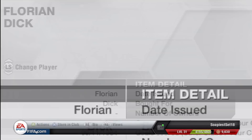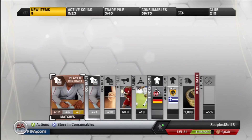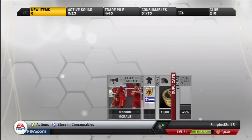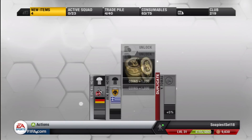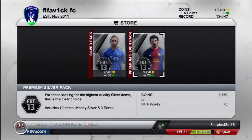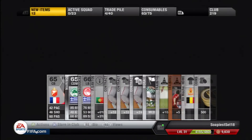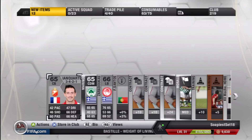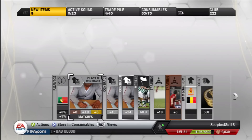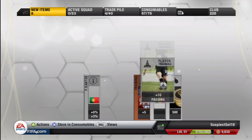Florian Dick in this pack, guys. Comment with your funny player names — you can't use Phil Babb because he's retired. Let him retire in peace. Some of the younger kids might not know him, but he used to play football and his name was Babb. Get your funny player names in. Did you guys know Gary and Phil Neville's dad is called Neville Neville? What a good name that is. It's not the most imaginative name ever, but fair play.